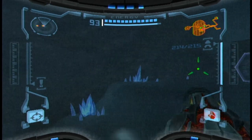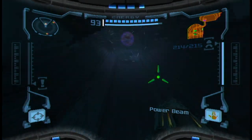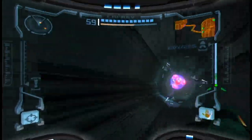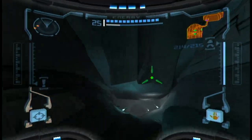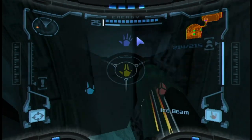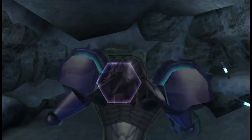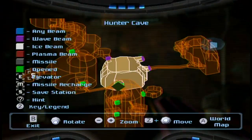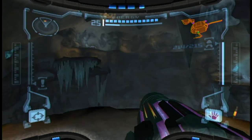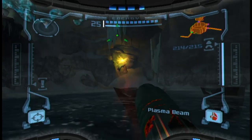Let's go ahead and head underwater. And as we make our way back, we're going to go ahead and drop by the gravity chamber. I do believe there are some things that I missed there. There is actually a purple door up there I never even went through.